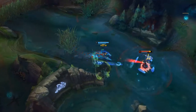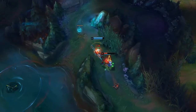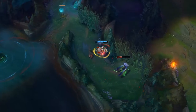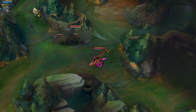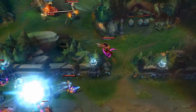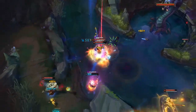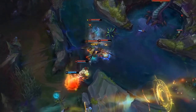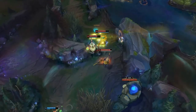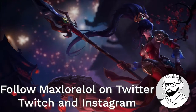For runes on Nidalee, you usually want to take Electrocute — it's great for the additional burst it provides and with your combo it's very easy to proc. After that you want to take Sudden Impact; you'll get bonus penetration easily with how often you dash using your Cougar W. The next row is up to preference — I prefer Zombie Wards for the extra vision, otherwise take Eyeball Collection. Finally, take Ravenous Hunter for the insane healing it gives. For your secondary tree, take Water Walking and Nimbus Cloak — these runes are insanely good on junglers right now.